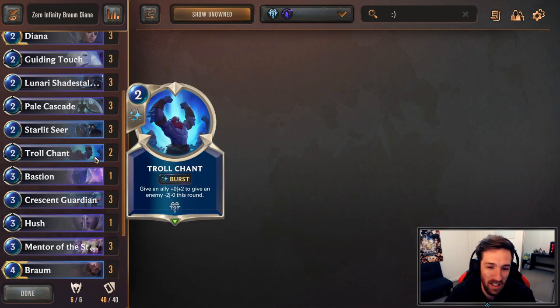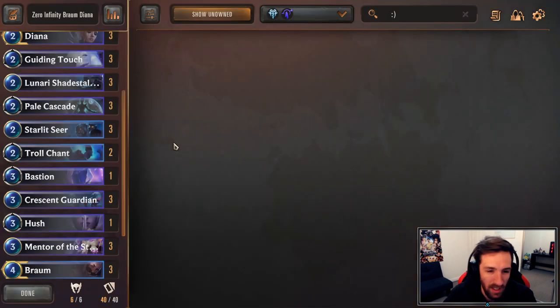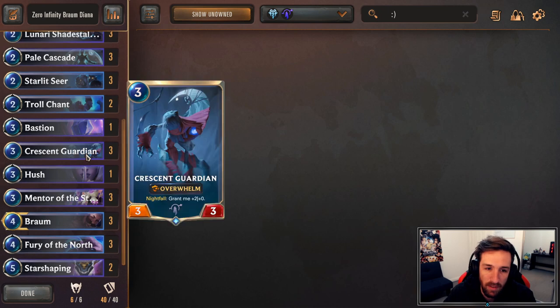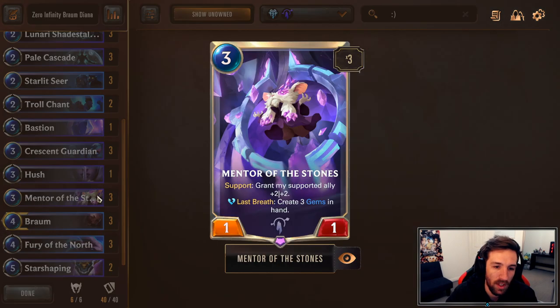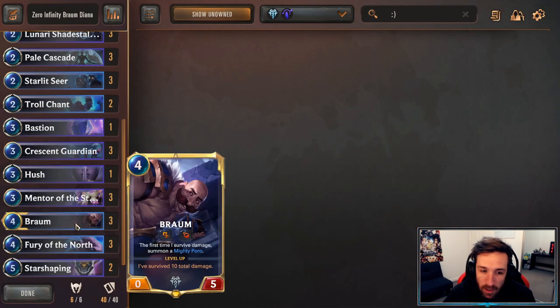Two Trollchants as ways of protecting our key units and kind of lowering our opponent's. One copy of Bastion for the off chance that we can do something amazing with it — sometimes throw our opponent off, expecting them to be able to remove our stuff. Three times Crescent Guardian, another very good target for buffing with gems. Buffing in general — Overwhelm going to push some damage. Three Mentor of Stones — Gem Synergy, Value Support Synergy. This card can sometimes be a little bit crazy as you curve into Braum as well.